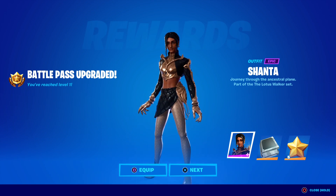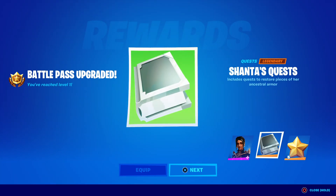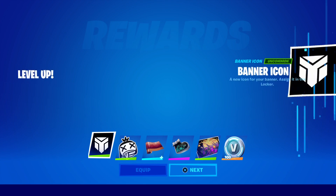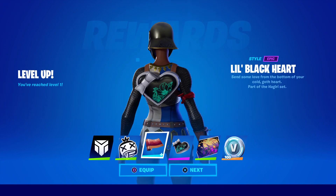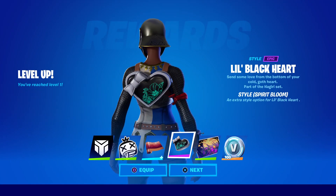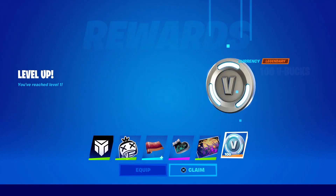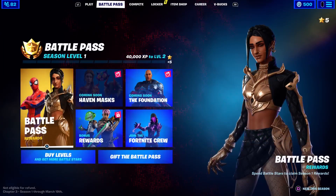The skin you get for the battle pass is Shanta, and of course you get her quest. We'll claim her real quick. Okay, these are the extra stuff you get from last season — island corrupted, new loading screen, and they give you 100 V-Bucks for some reason.